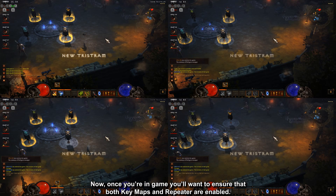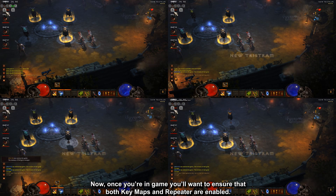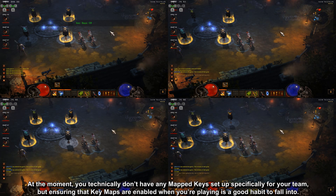Once you're in game, you'll want to ensure that both key maps and repeater are enabled. At the moment, you technically don't have any mapped keys set up specifically for your team, but ensuring that key maps are enabled when you're playing is a good habit to fall into.